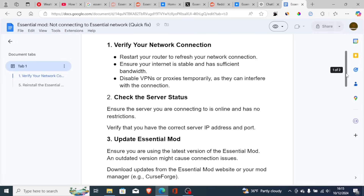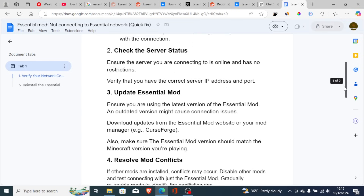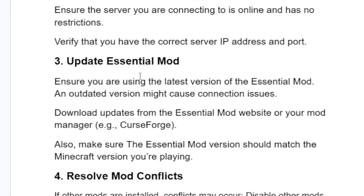If the servers are fine but you're still having the same problem, let's go to another step: update Essential mod. Ensure you are using the latest version of the Essential mod, as an outdated version might cause connection issues. Download updates from the Essential mod website or your mod manager, such as Curse Forge. Also make sure the Essential mod version matches the Minecraft version you are playing.